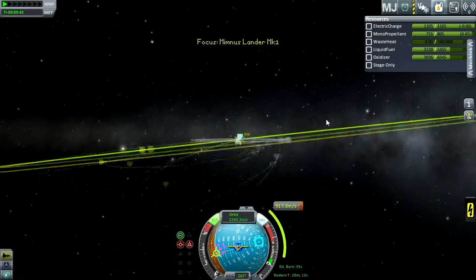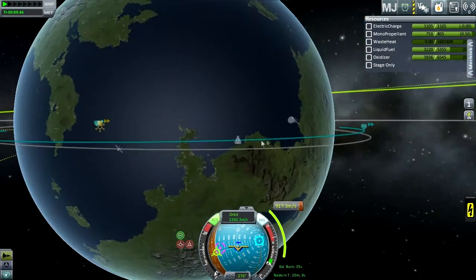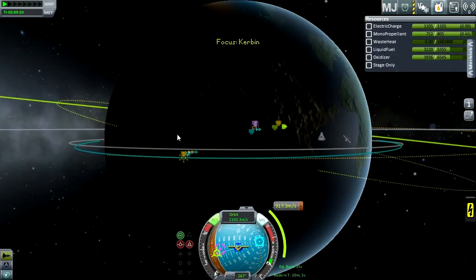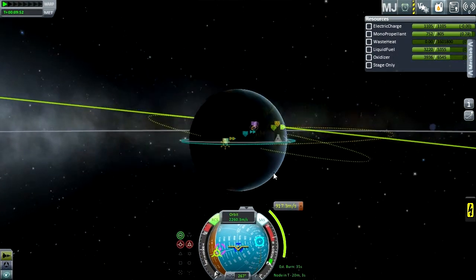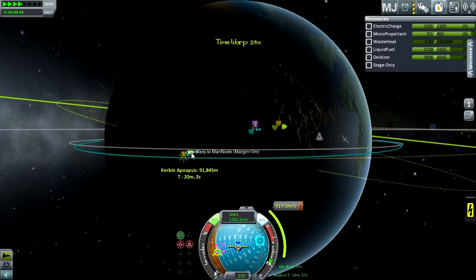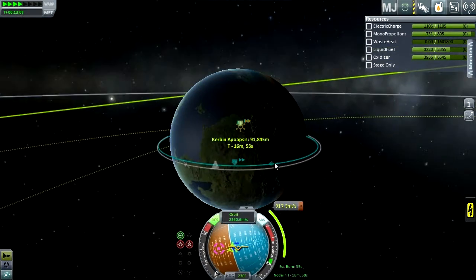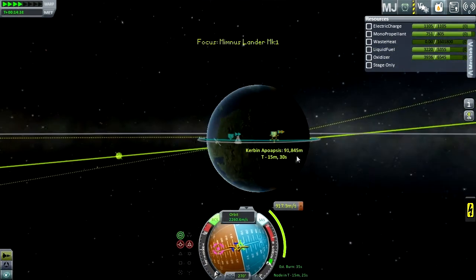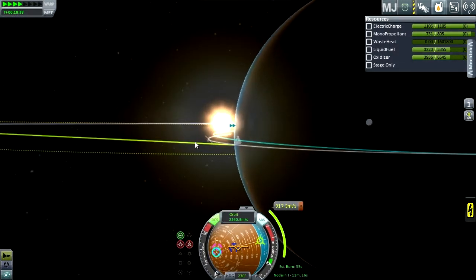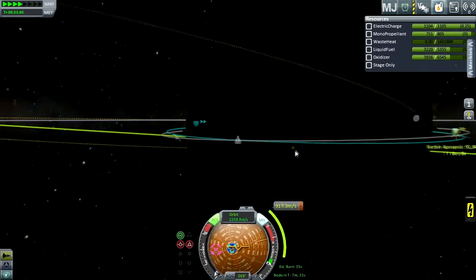Thank you Kerbal Alarm Clock for making this part easier. Unfortunately the ascending and descending nodes are very... the maneuver node is right over the apoapsis, rather — which isn't a bad thing, it's just irritating. Oh hey! Satellite's not far away. And we're on the dark side. Bye-bye, son.